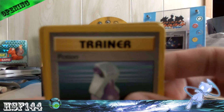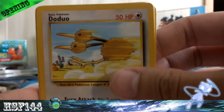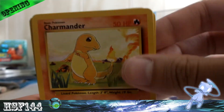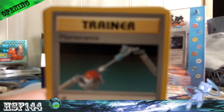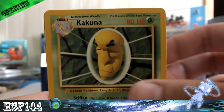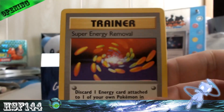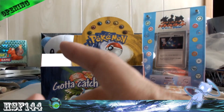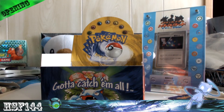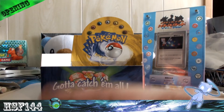Last pack of part one: Potion — which in the new format removes three damage counters — Doduo, Weedle, Charmander, Tangela, Fire Energy, Water Energy, Maintenance, Kakuna, and Super Potion. My rare is a Super Energy Removal. As a little kid I remember getting these and being sad, but when I played the Pokemon TCG Game Boy game, I remembered these were actually good cards.